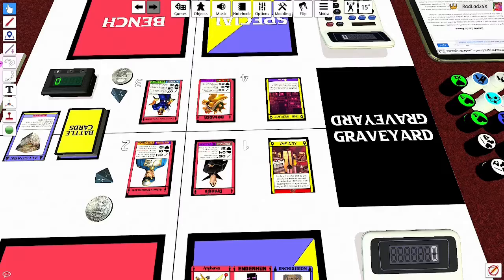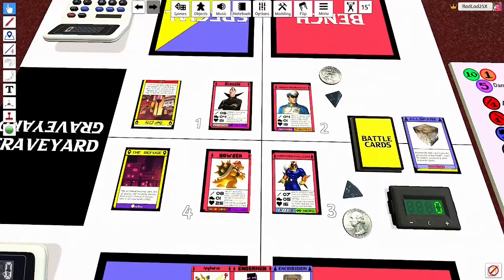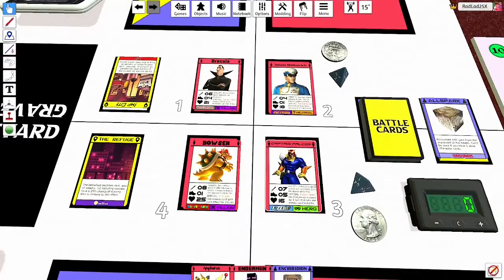Now let's get to what the meat of the game is — how turns work. Turns are pretty simple. Each player looks at the speed of their character, and that determines the turn order. For example, Captain Falcon will go first because he has 5 speed, then Dracula, and so on. Now, Adam and Bowser have the exact same speed stat, so players are going to use a coin. Coins are here to decide who gets to go first in the case of a tie like this.